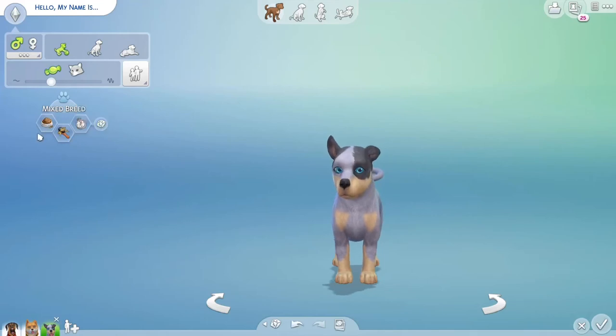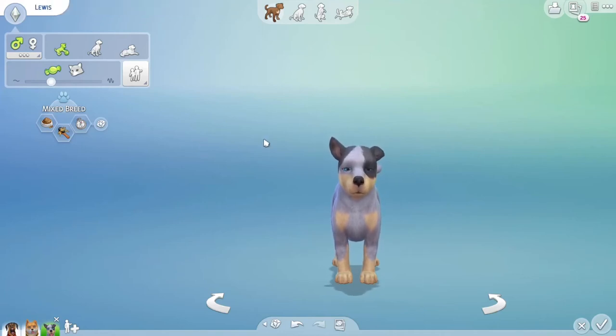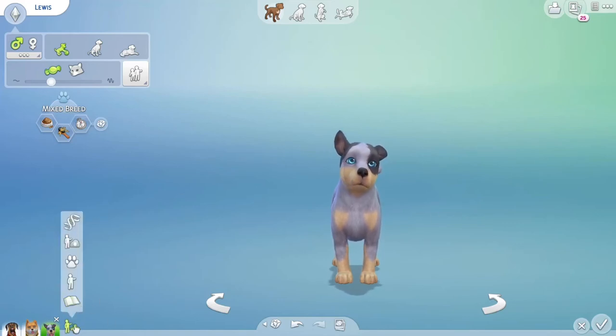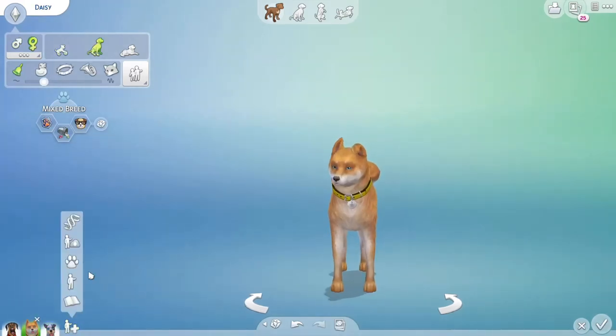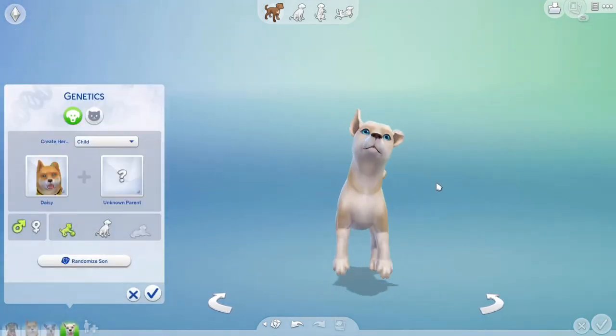Let's do randomizing. Those aren't the best, but it's okay. I think this little dude — I'm gonna name him Lewis. Lewis vibes. Alright, moving on. So the trick is to stay on one of the parents and then go over here and do it again, because last time I was having trouble figuring out how to do more children after the first one.